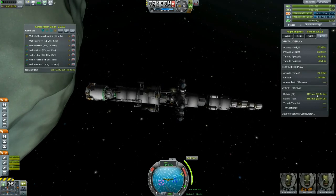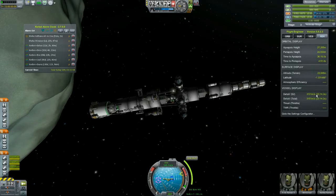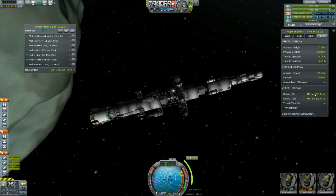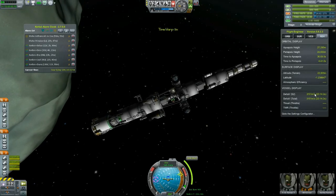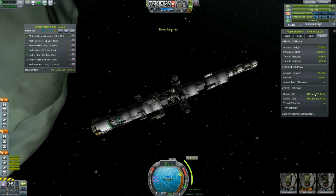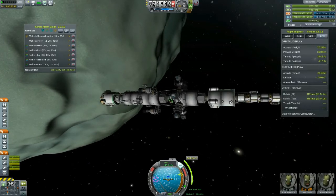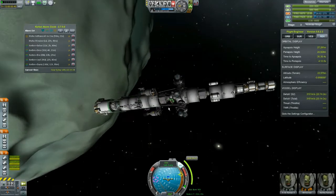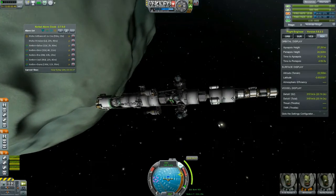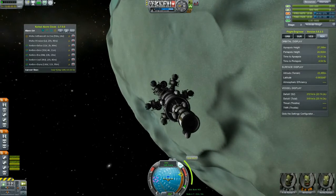I have no problem using non-physics warp to fix my rotation because this ship is very unwieldy. Let's turn the computer on. We've got about an hour so I need to take these things off this fuel tank - the RCS tanks, RCS thrusters, and science modules - and move them over, probably to this guy because he's eventually going to be the one who wants them. I'm not going to make you sit through that because it will be extremely boring.